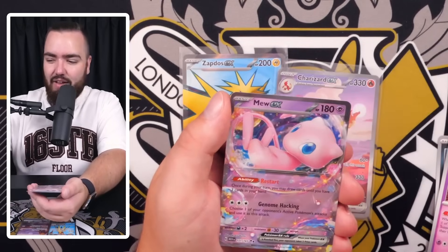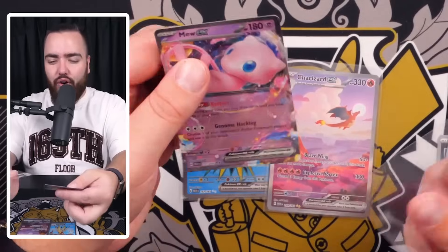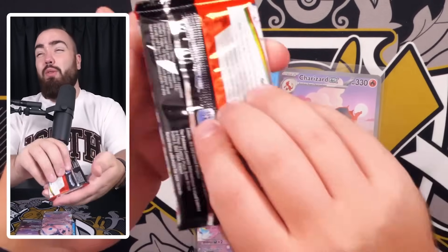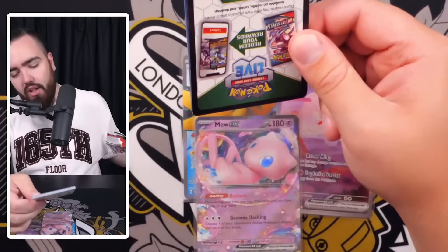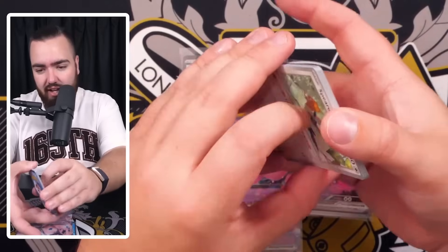Hunter, Tentacool, Weezing, and a Mew EX! When it rains it pours, guys! I do wish Mew was in the base set rather than a promo in the Ultra Premium Collection, but it's fine - that releases October 6th, hopefully I'll get a video on that as soon as we receive it.